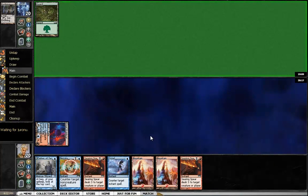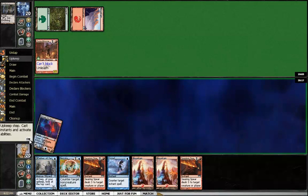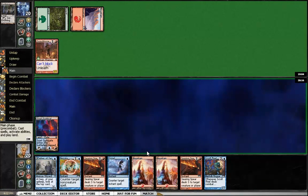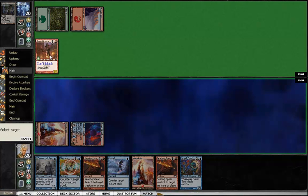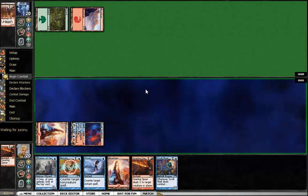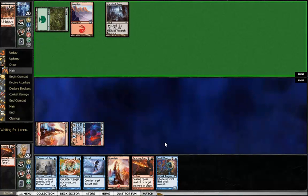He didn't see much in the way of flyers out of me, so he might not have brought in any hate. He is a pretty aggressive deck. If I Searing Spear now that would be a more efficient use of my mana — saves me three damage — but next turn I'll only have three mana. I'm just going to take a ton of damage if I don't kill it, so I'm going to go ahead and kill it now while he's tapped to prevent any shenanigans.